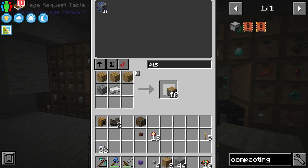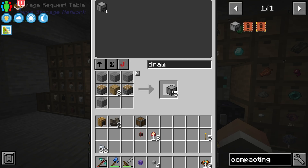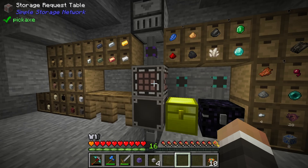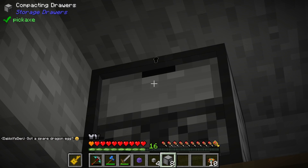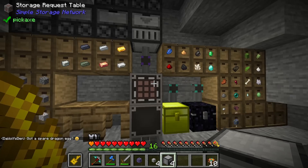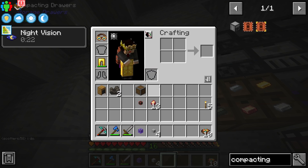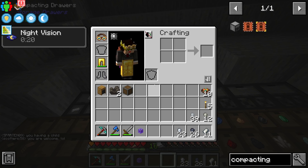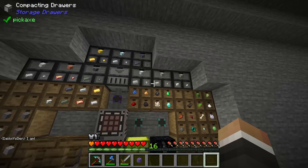Chat pointed out I only need 16 pistons since we already have one compacting drawer, so we only need eight more. With the right calculations we should have everything for one through eight, combined with the initial compacting drawer. When placing them I'll hold my key in my offhand so they are automatically locked, meaning nothing goes into those drawers until I manually place something. Now we can allocate: one for iron, one for copper, one for uranium, one for gold, one for silver, one for lead, one for aluminum, and one for zinc.